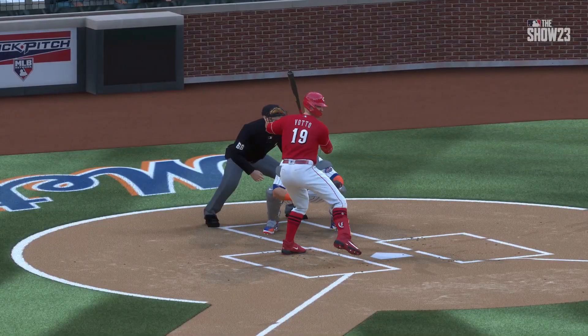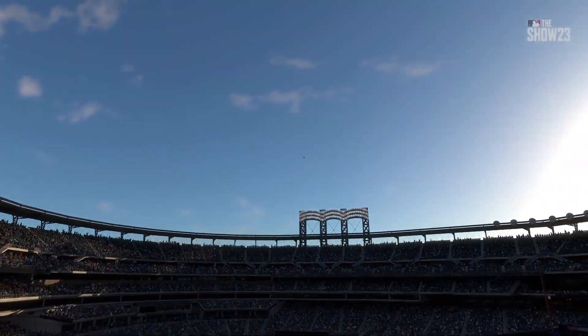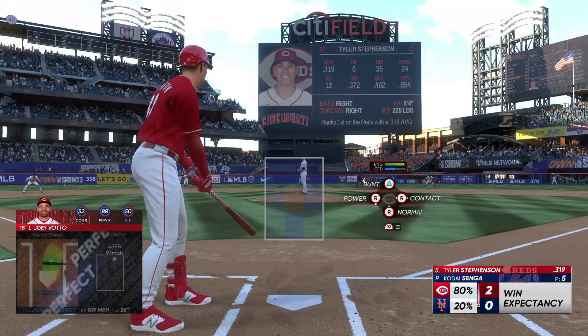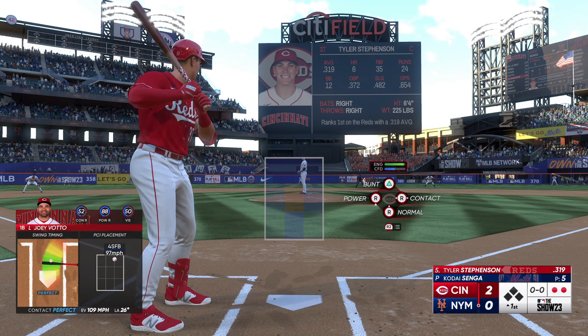When a guy's got a real hard fastball, you can't overswing. All you've got to do is get the bat head to the spot. If you do, he supplies the power, and you'll get to jog around the bases like he did right there. And now the catcher comes up to hit: Tyler Stevenson.